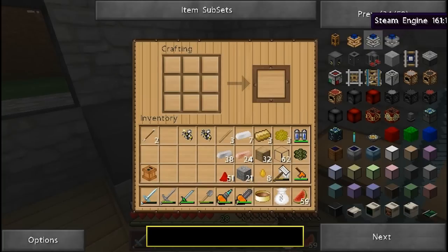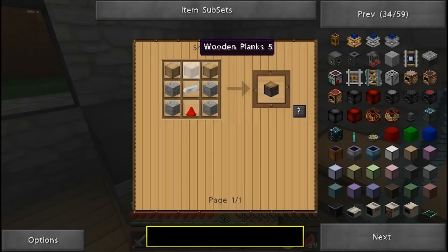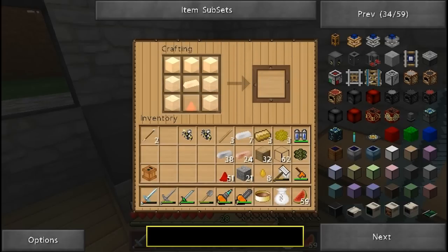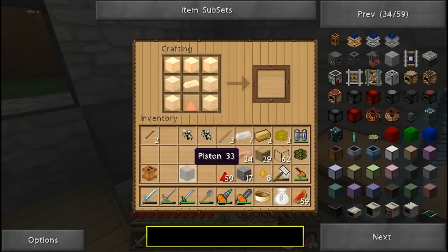So we're going to build a steam engine again. I have the recipe right here. Even though I've built it many times, I always forget. Here's the recipe. Let's start with the piston: three wooden planks, one iron ingot in the center, one redstone, four cobblestone, and three wooden planks. That's a piston — that's the part of the steam engine we need.